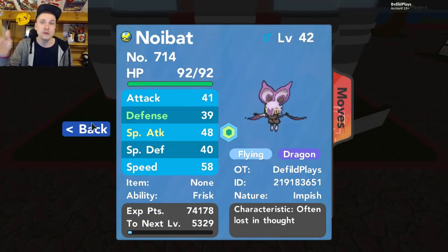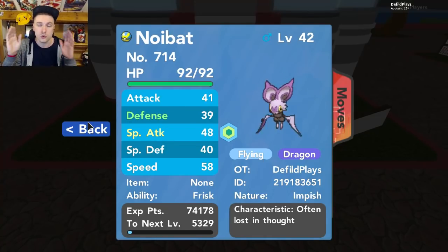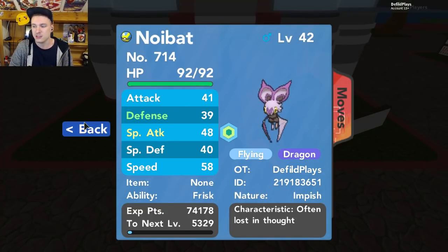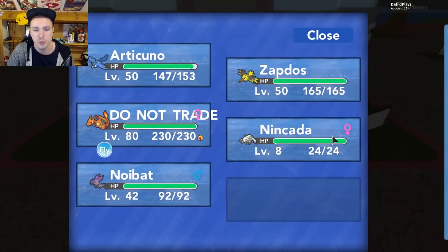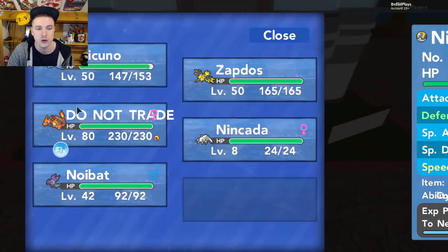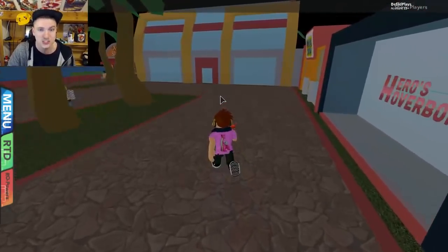I'd recommend hunting Chinchow for the Deep Sea Scales. They're located in the Kragonos Mines — go down there to the area where you'd normally sail, and use your Good Rod on the sea over there. There's a 17% chance to encounter a Chinchow. Have your Pokémon with Compound Eyes in the first slot, because it only works in the first slot, giving a 20% chance for Chinchow to hold the scale. Then switch to your Noibat and it will show whether it has the item. If it doesn't, run away; if it does, catch the Chinchow and you have one of your three scales.